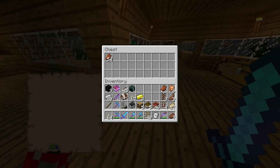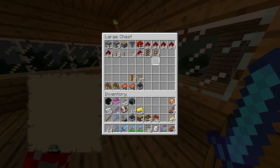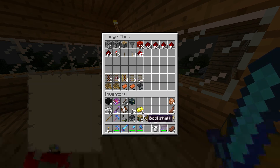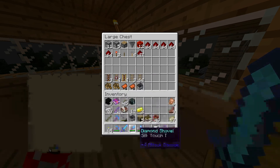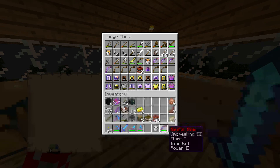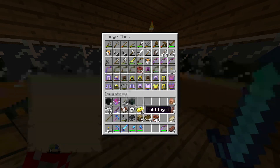Rotten flesh goes in here. Rails go in here. And I got most of these rails from the mineshaft. I think I'm good, actually.